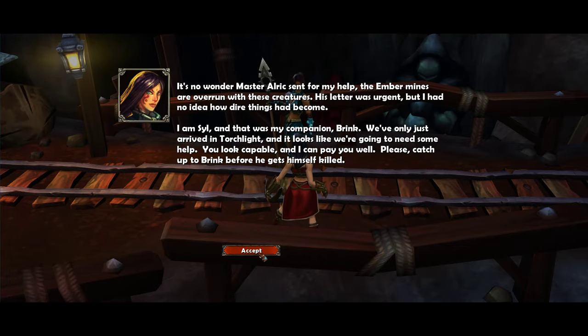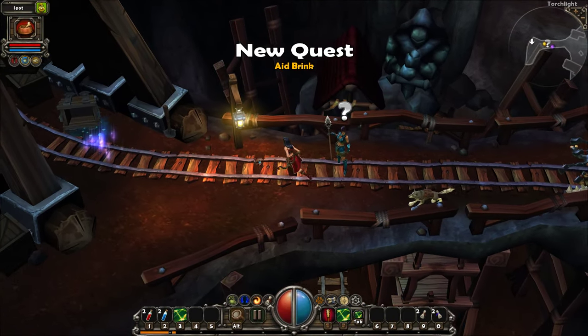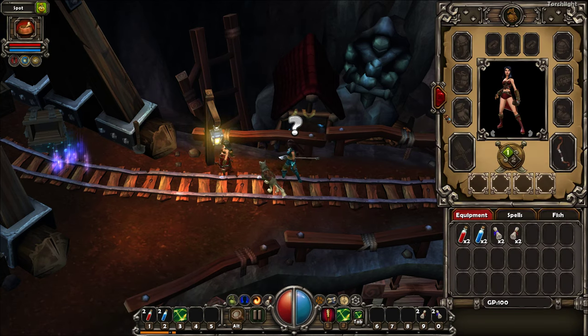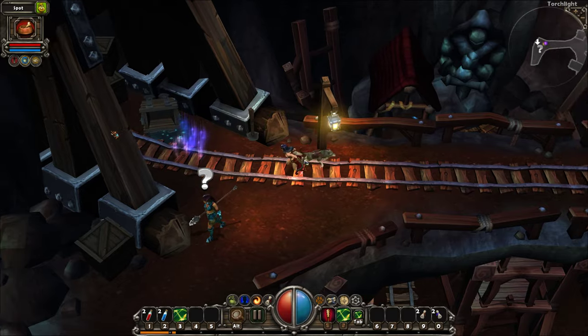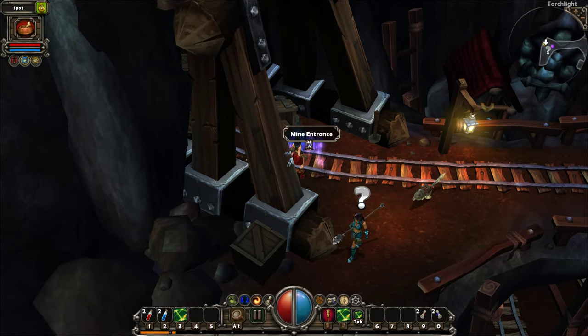We'll run with these creatures. His letter was urgent, but I had no idea how dire things have become. I am Syl, and that was my companion Brink. We've only just arrived in Torchlight, and it looks like we're going to need some help. You look capable, and I can pay you well. Please catch up to Brink before he gets himself killed. Anyways, going back to what I was saying before - after looking at so many different ARPGs, I still think... I like how you can weapon swap. I still like Diablo 2's inventory system the best.